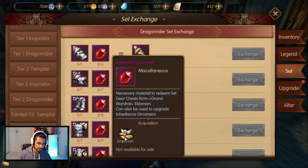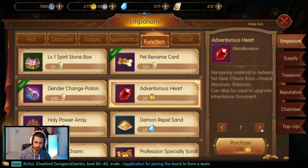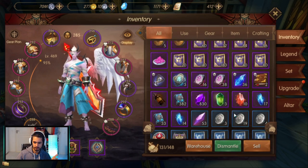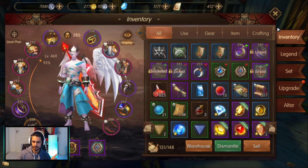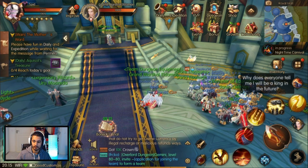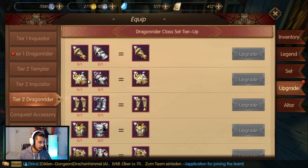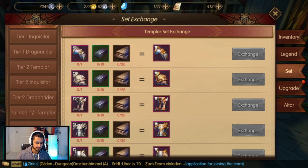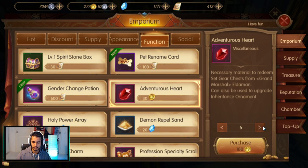The problem is it will cost you 8 adventure hearts just to get the gloves, which is 240 gold. Then once you have the gloves you'll need 6 more hearts. I freaked out for a second — I thought I accidentally bought a heart, but I didn't. Basically, to get gloves straight off without having a tier 2 glove already will cost you 420 gold just for the gloves.